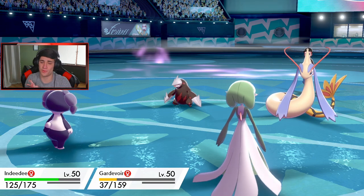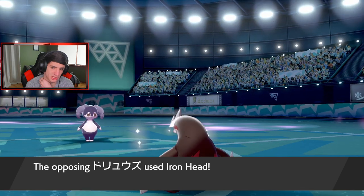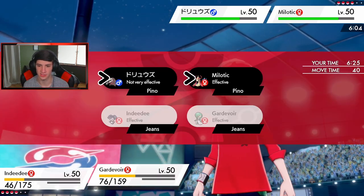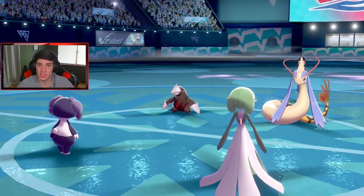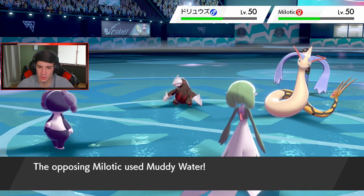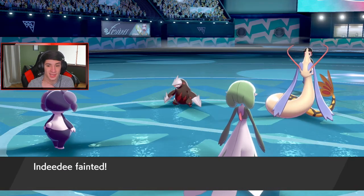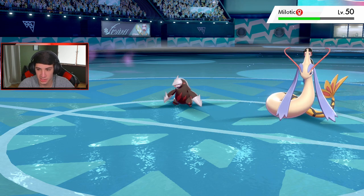He probably throws Iron Head going after Gardevoir. Gardevoir gets a Sitrus Berry and can go another turn. I want to get Copperajah in right now - I need him in. If I do Follow Me one more, then I can get him in next turn with three turns on G-Max Copperajah and do some big work. Another Dazzling Gleam and Follow Me. Gardevoir can have yet another turn. Then Copperajah Dynamaxes again.